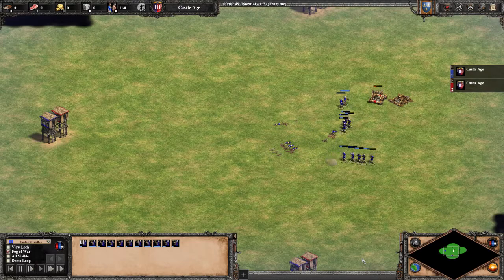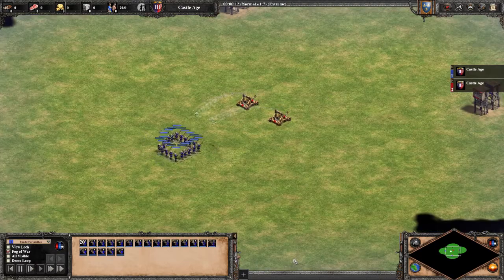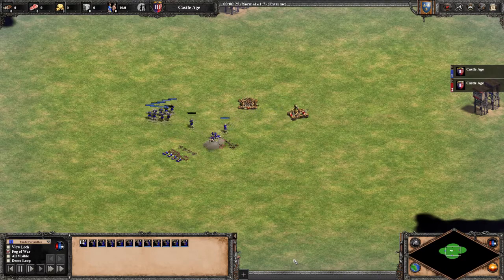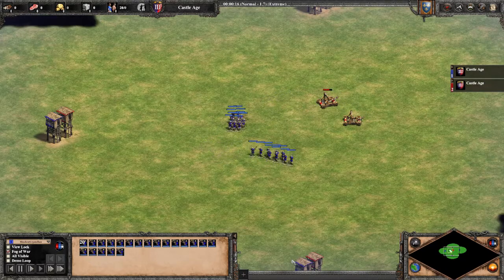As you can see, messing up even slightly — by pressing the wrong button and going into box formation, for example, or splitting too late or too early — and you probably will lose half your archers.